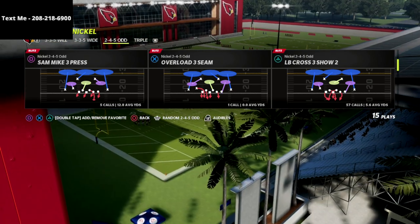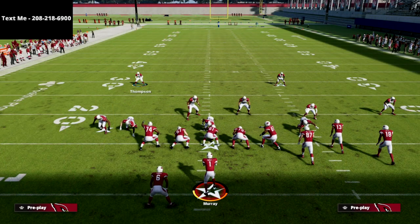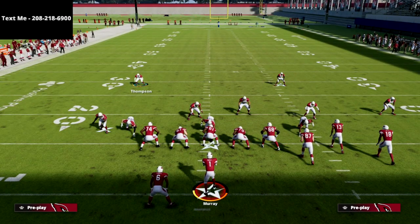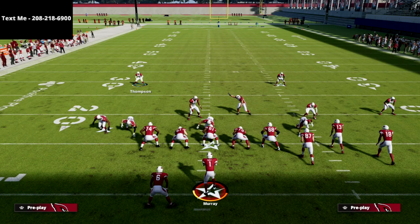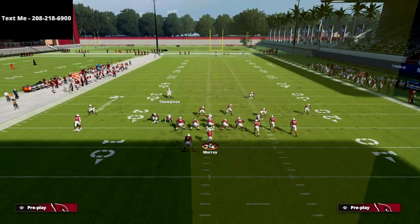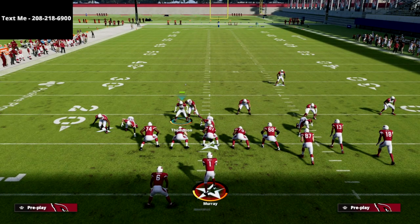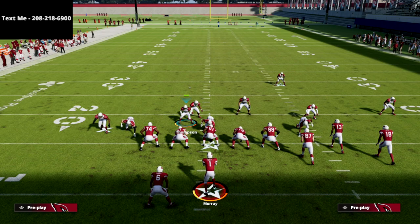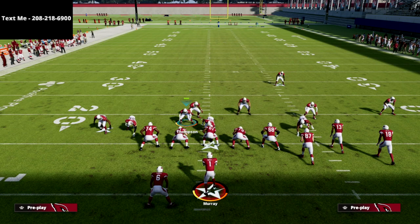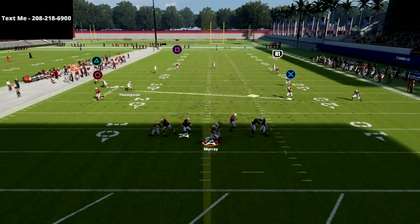We're going to be going over the play LB Cross 3 Show 2 out of the 245 odd in the Bears playbook. From a setup perspective, literally all we're going to do is crash our defensive line to the right, zone that middle linebacker on the right, then come down and hover with our user right about here. As you can see, it's got the center shadow and the guard shadow underneath them — that's going to help with the pressure.